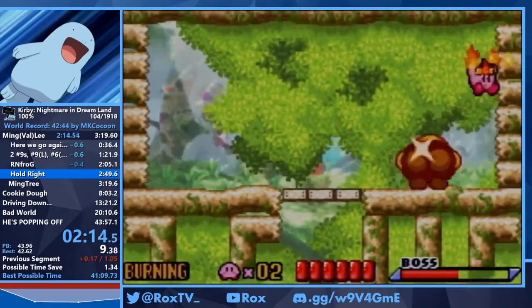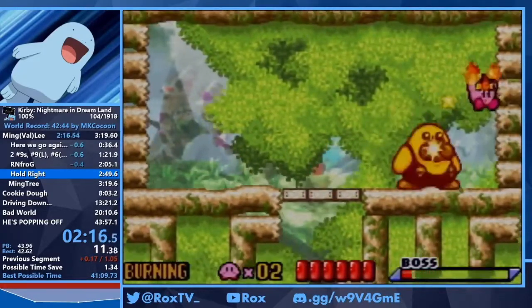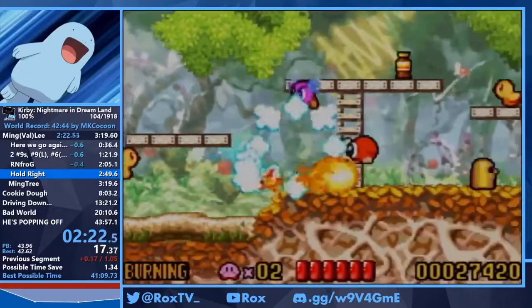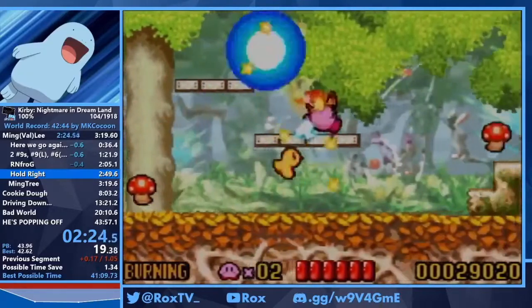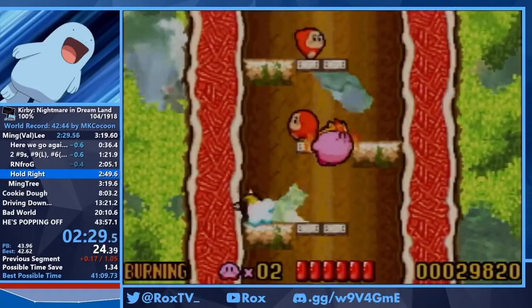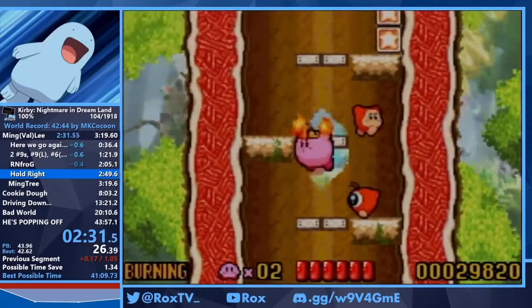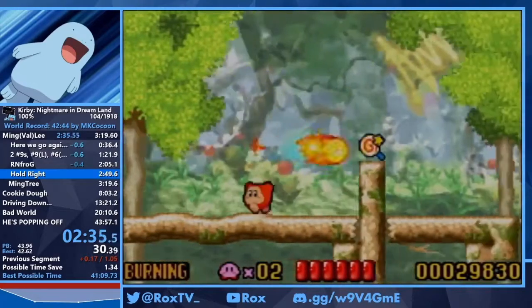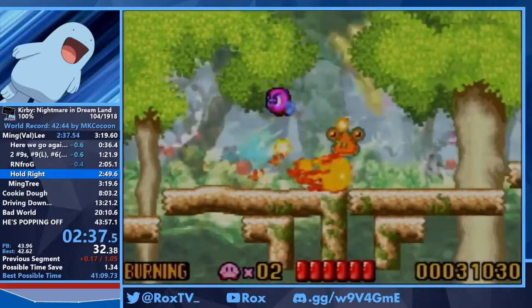This is Frosty. We just hold right and start slamming the wall, and then the back of our burning hits him. Burning is really good in Nightmare in Dreamland. Unlike other GBA Kirby games like Amazing Mirror or Squeak Squad, you can burn up slopes, which is really cool and really helpful.